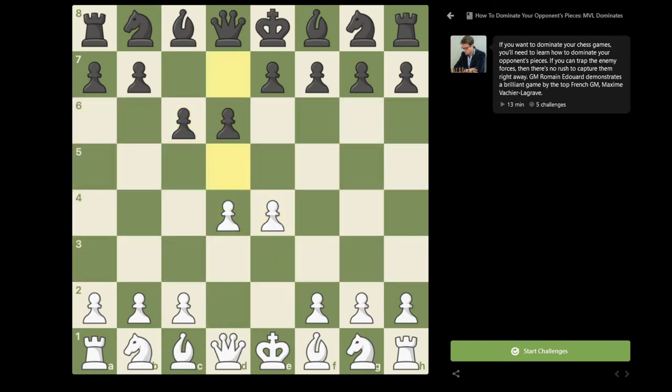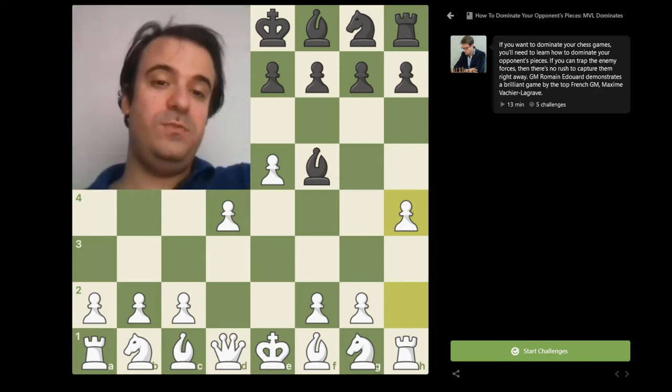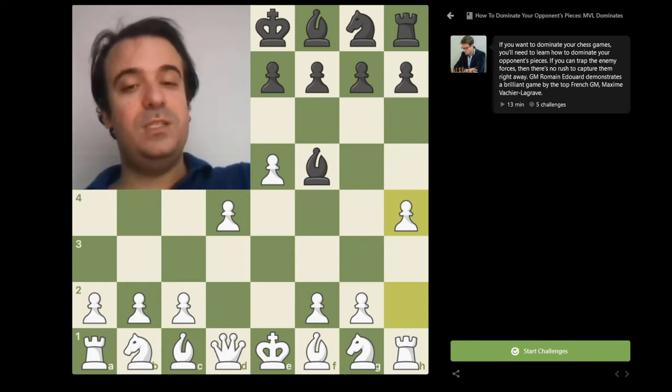It was a Caro-Kann defense and MVL chose a very aggressive line, h4, which is quite popular. When it was invented it raised a lot in popularity because it was a really fresh idea, but even now that it's been played thousands of times, it's still being played quite often because it's actually a very interesting variation.